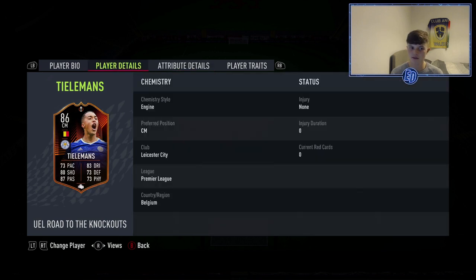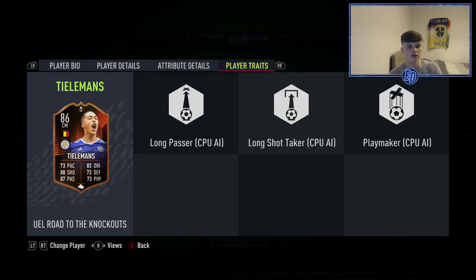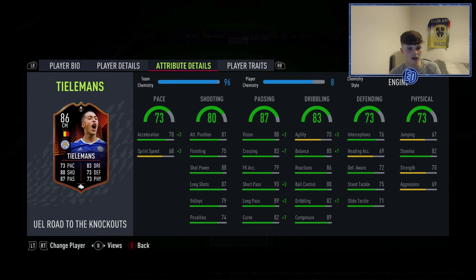One of the CDMs is Tielemans — UEL Road to Knockouts. Five-star weak foot is perfect on him, four-star skill moves. I've got him set to stay back so he doesn't get up, which is why he hasn't scored many. Really well-rounded — that is why he's in the team.